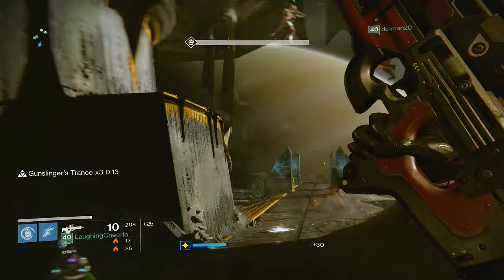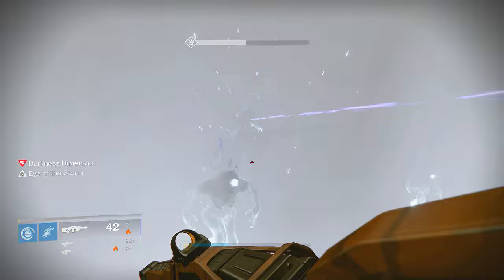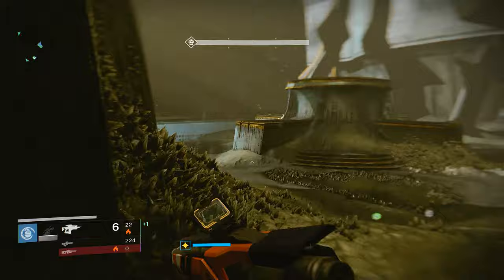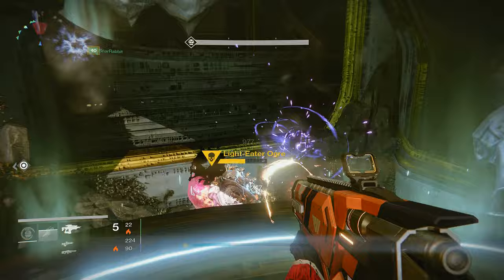If Oryx teleports your players, one player will be teleported at a time to this realm to fight Oryx, similar to the final story fight. The people not transported will be in the original area taking care of adds, so make sure to stay alive and DPS Oryx as much as possible when teleported. Do keep in mind that you do not regen health while teleported and fighting Oryx, so avoid getting hurt from the taken thralls in that realm. After you kill that version of Oryx, all players will be returned to the original area to repeat the previous strategy to once again blow up the bombs on Oryx.